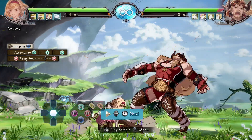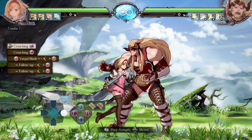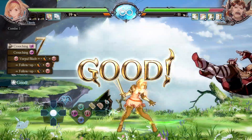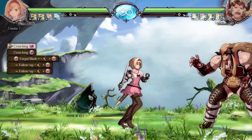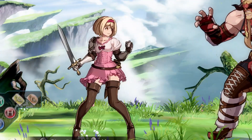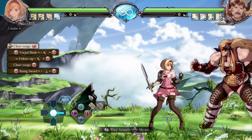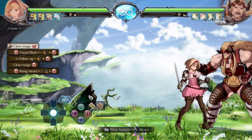Crouching light, light, into Vorpal Blade follow-up — that's pretty good. I like her; she's actually pretty fun. She's like Gran but with a better moveset. Let's see what her taunt looks like — she's so cute. She just points at you and calls you out. Let's try close range into Vorpal Blade, Vorpal Blade follow-up, close range.